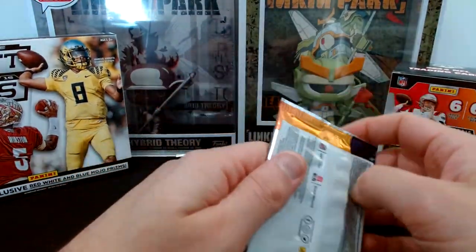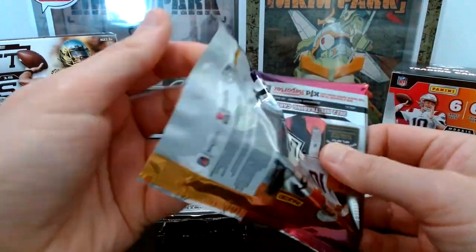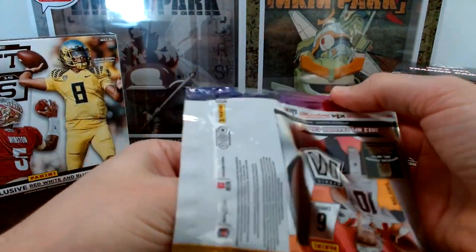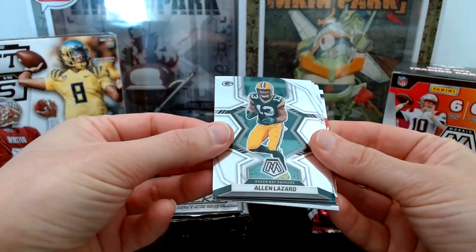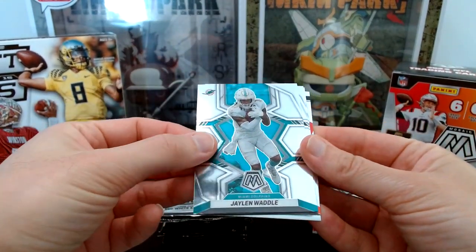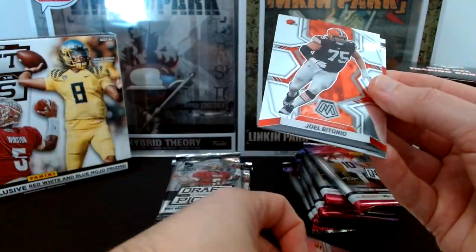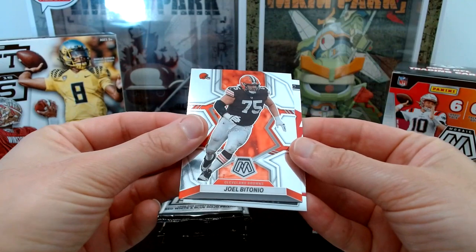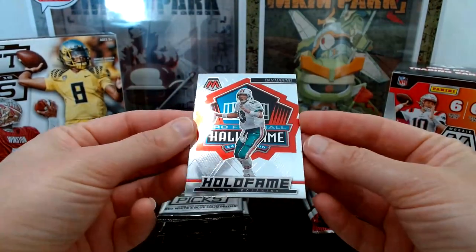Battle's on. I'm going to go one and one like I did last episode, starting with Mosaic this time. First pack: Marquise Brown, Alan Lazard, Jaylen Waddle, a Johan Dodson rookie card, Joel Bitonio — star of the Pro Bowl games — and a holo of Dan Marino.